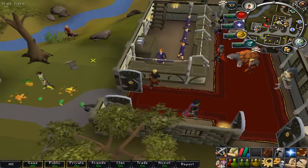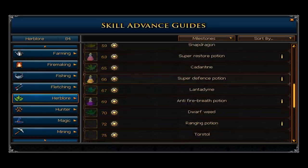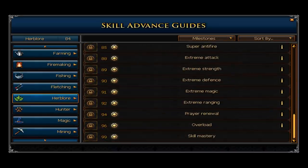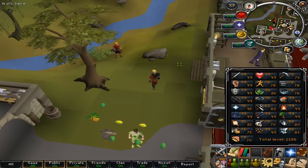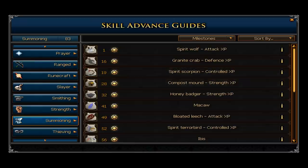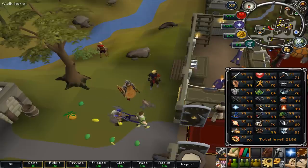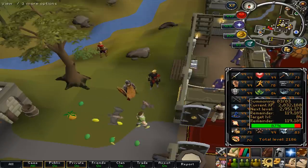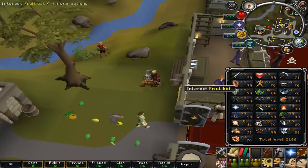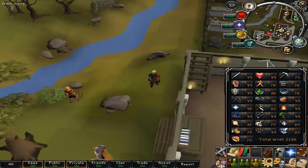Next thing on my agenda is to get to 96 Herblore — I need to get overloads, and this all ties in together. After that, I want to get 99 Summoning so I can get the steel titan — that's what you need. And since I'll have 99 Summoning, I might as well get 99 Prayer. It's going to be a tough grind and I'll probably need another 80 to 100 mil for that, which sucks.